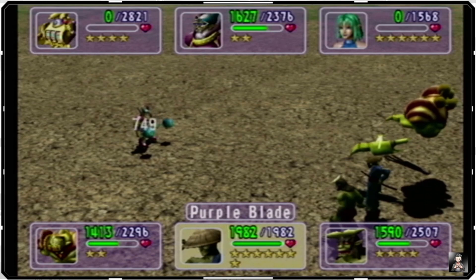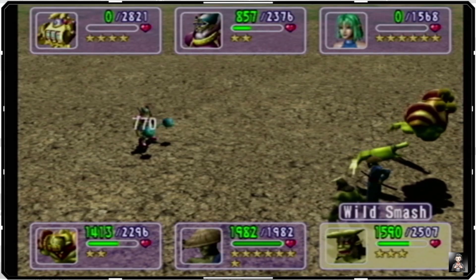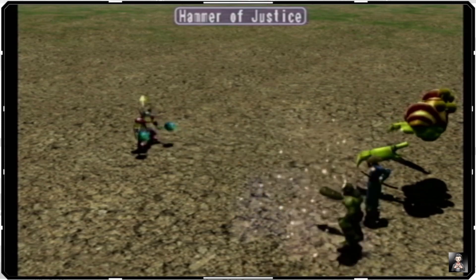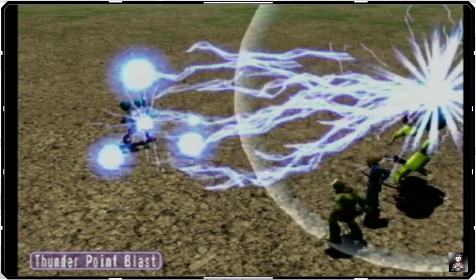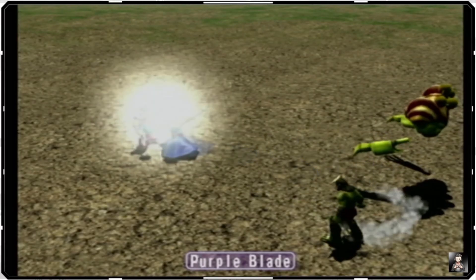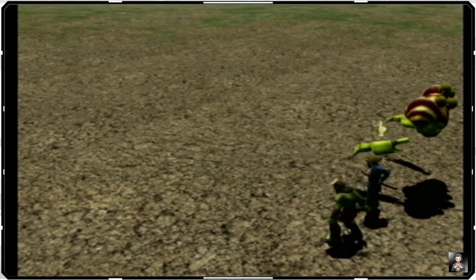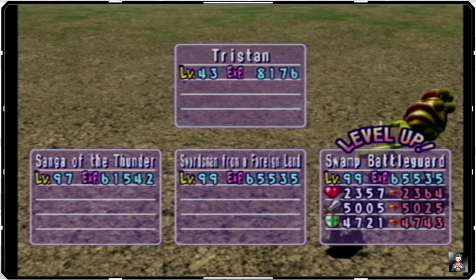He's only got two more action starters. With the amount of damage we put out, Judge Man should end up going down. He'll get one more attack off and we should be able to just plow through him. Swamp Battle Guard does combo with Lava Battle Guard — they do have a unique move together with both of them, just in case anybody was wondering.